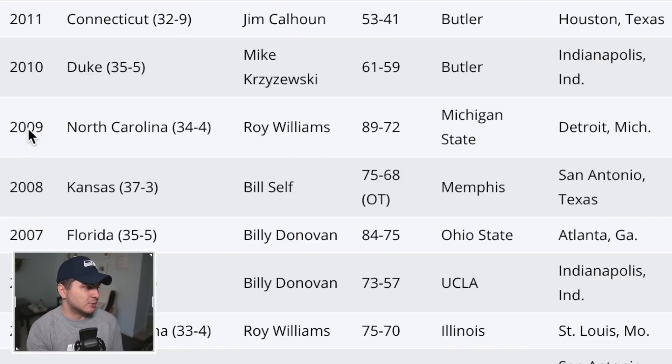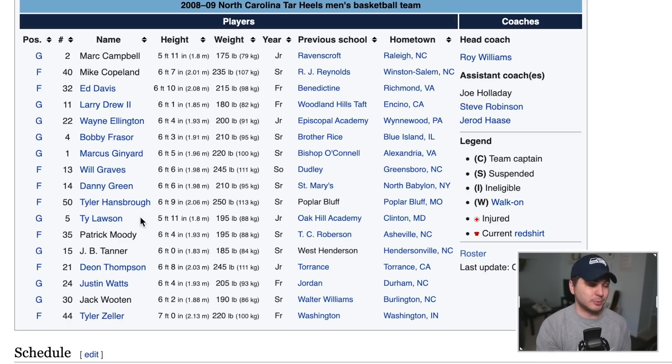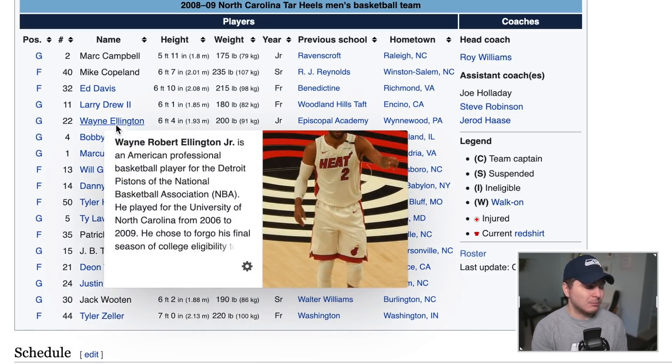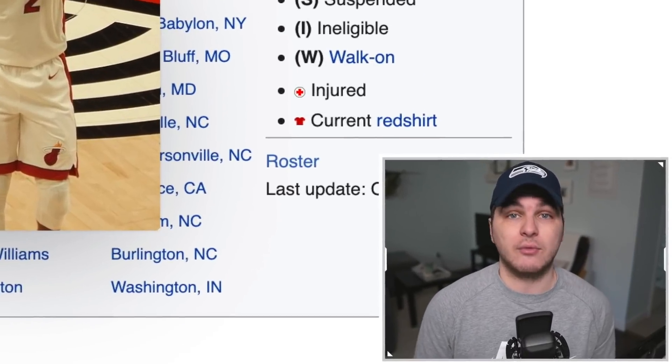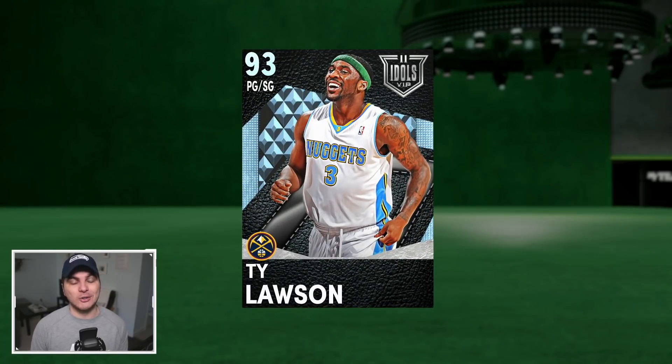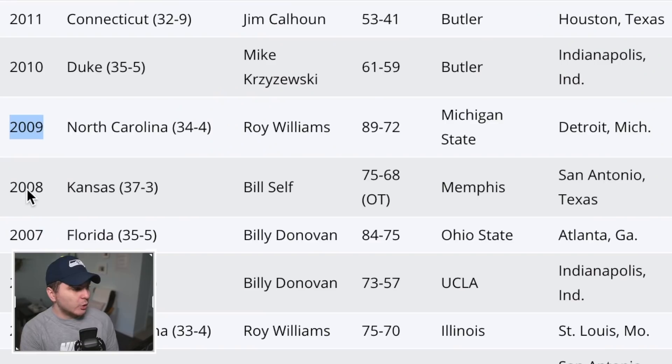Back two decades now — 2009 North Carolina beat Michigan State, blew them out. Remember how good everybody thought Tyler Hansbrough was going to be? He was arguably the greatest college player ever, but it didn't really pan out. Ty Lawson was actually not a bad NBA player, low-key. Wayne Ellington might have the most successful career out of this team just because he's been in the NBA forever, but Ty Lawson has the best card in 2K so we had to slide him in.